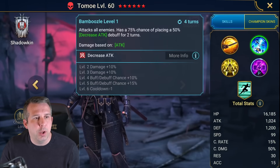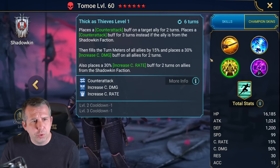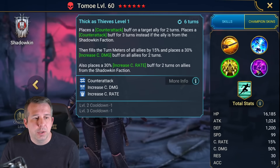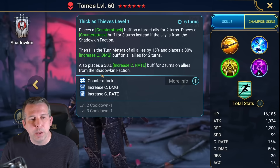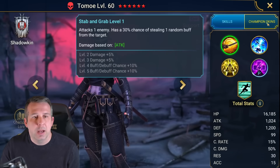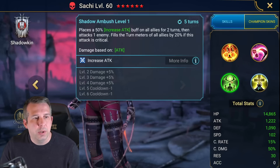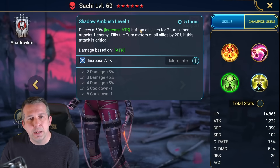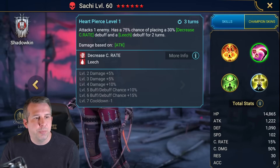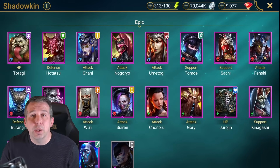Tomo: actually not a bad support. She's bringing AOE decrease attack with 100% chance to land when booked, a turn meter fill, and a nice buff. She's good in Shadowkin, built to be a Shadowkin faction champ. Outside of that doesn't get a lot of use. Sashi: turn meter fill and increased attack, again mini Arbiter. She's bringing leech as well - pretty good champion actually. Sashi Fenshi: great Fireknight champion and good early game clan boss champ.